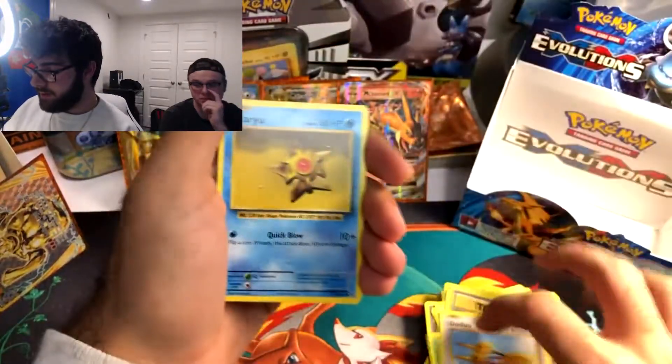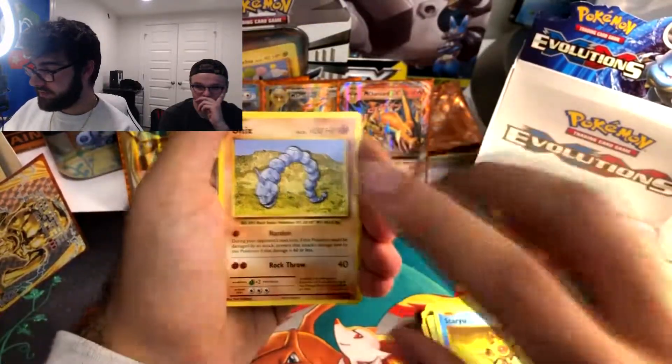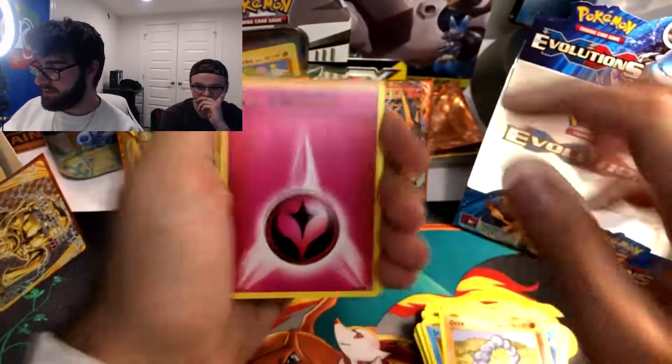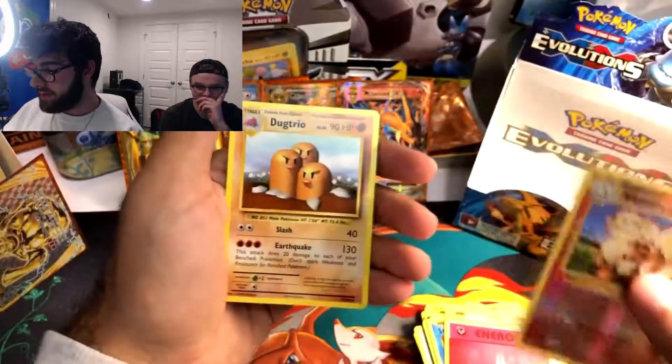Weedle, Doduo, Staryu. I want the Surfing Pikachu Secret Rare because I don't have the full collection — I have the Flying Pikachu. Onix, Fairy Energy. Reverse Holo Arcanine and Dugtrio.